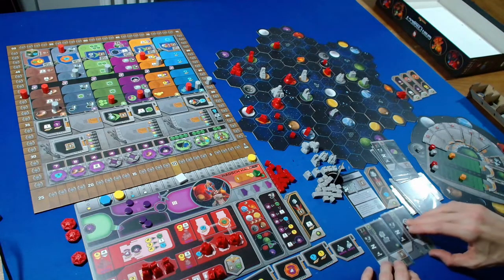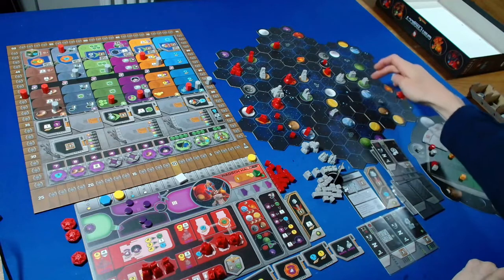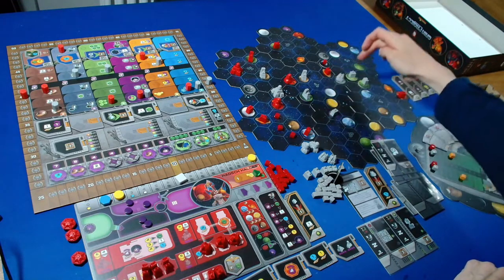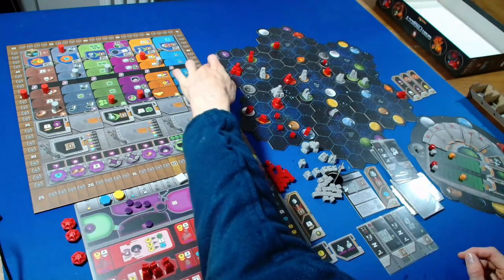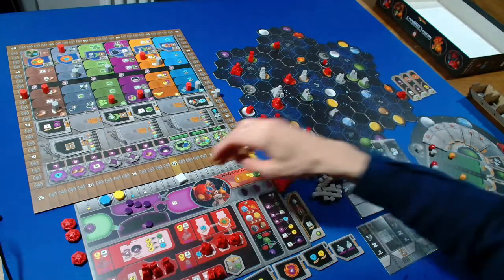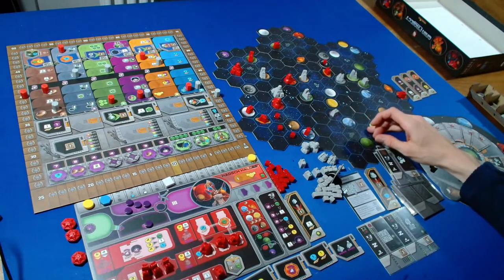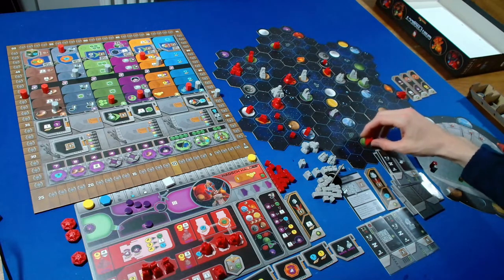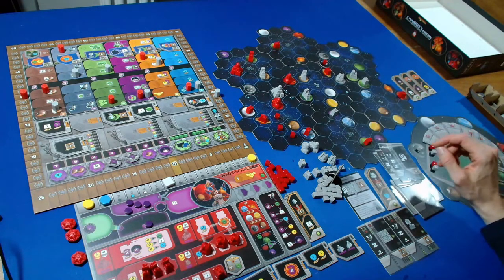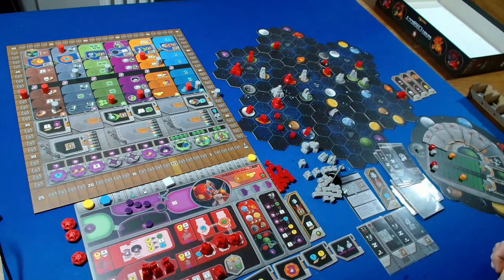The Automa is upgrading - looking for a mine into a trading station. They have a trading station available. Closest mines: this one is three away, this one is three away, this one is two away - so this one gets upgraded. We can cycle one and they get three points. Back to us - I'll build a mine, spending one and two credits plus one QIC. Considering placement - building here gets us into the final sector, and I think I'll build it there.